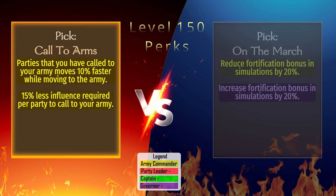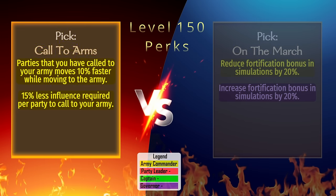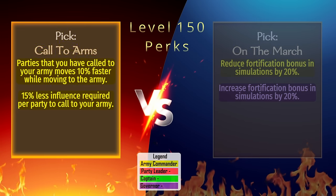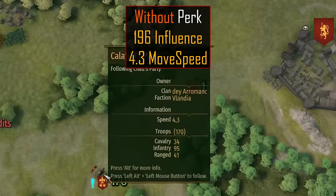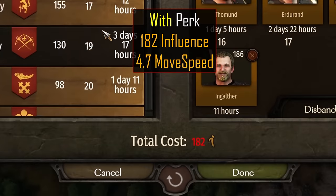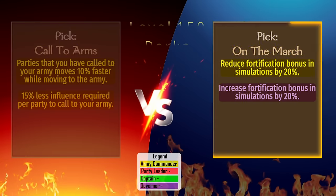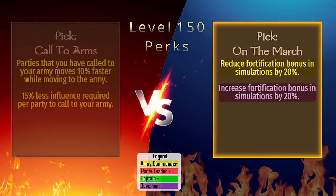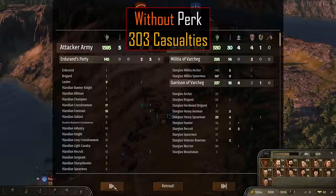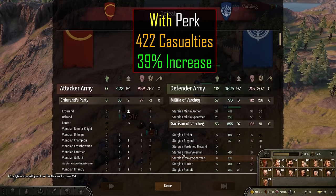Call to Arms: Both perks here are labeled Army Commander — the first gives a 10% speed boost to parties moving to join you, and the second reduces influence needed to call parties into an army by 15%. Without the perk, it costs 196 influence to call all parties into an army, and this party moves at 4.3 speed. With the perk, the influence reduces to 182, and that same party's movement speed increases to 4.7 on the march. When assaulting a town or castle, defenders get a fortification bonus, which can make a significant difference. This perk reduces that bonus by 20%. In testing, we inflict 303 casualties to the enemy without the perk, but 422 with the perk, which is an increase of 39%.